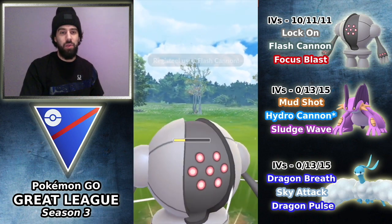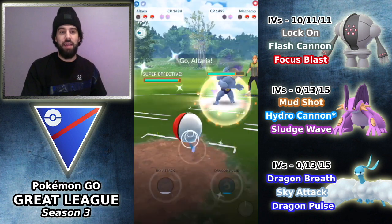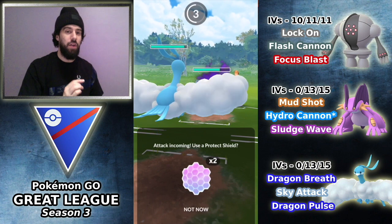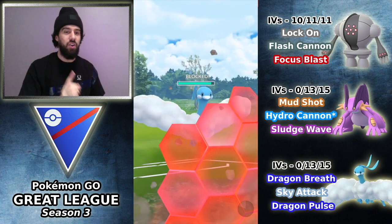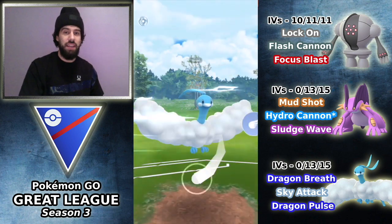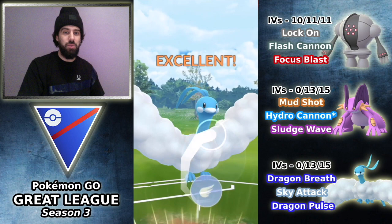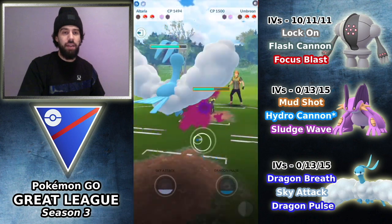Heading back to this match, we're throwing the Flash Cannon at the Azumarill. Obviously I overfarm a lot because I realized his Azumarill was not running Hydro Pump. That's a reason why Registeel actually made a comeback this season in Great League — largely because a lot of Azumarills are not running Hydro Pump. They're running Ice Beam and Play Rough, and neither of those can really hit Registeel for super effective. So you do kind of need the Hydro Pump for that matchup.